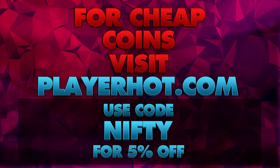If you're looking for some super cheap, fast, reliable ultimate team coins, check out playerhot.com and use the code NIFTY for an extra 5% off.